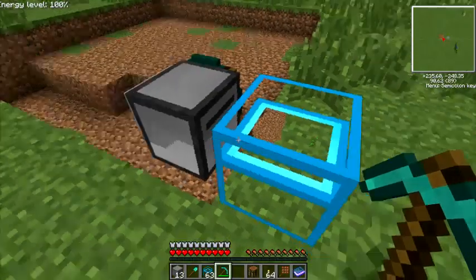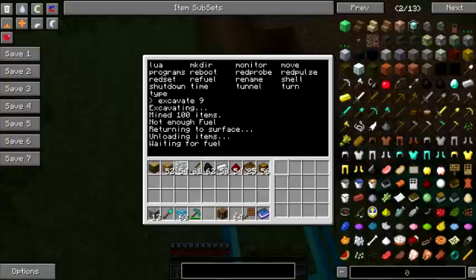This is all stuff that comes pre-programmed in it. The turtle uses Lua, so you can either go to the ComputerCraft site and look for mining programs, or if you know programming yourself, you can create your own script. I've actually seen a video online where somebody took a gang of these turtles and had them all working together to mine a rather large quarry — they would all mine, offload, reload fuel, and continue mining, all in synchronization.